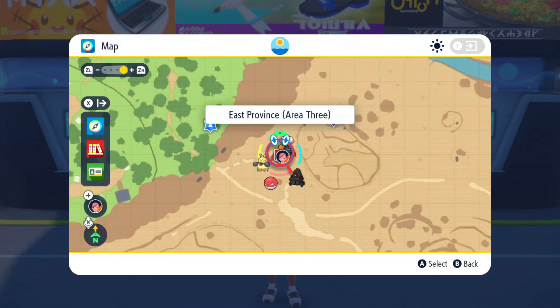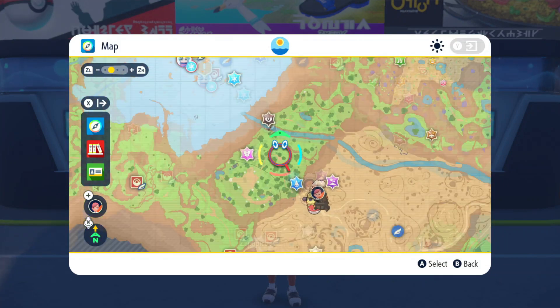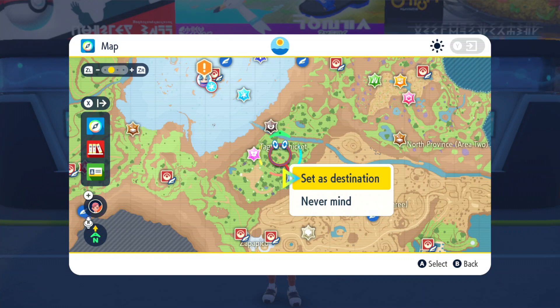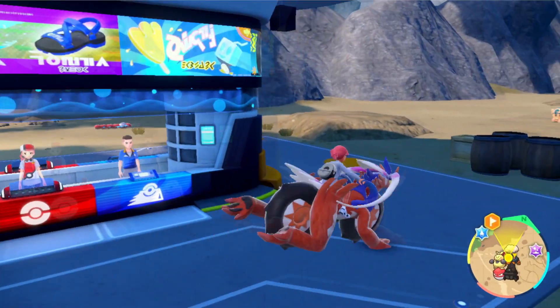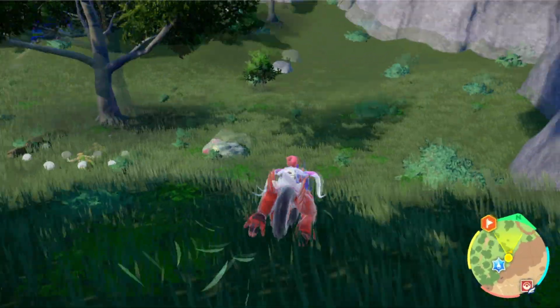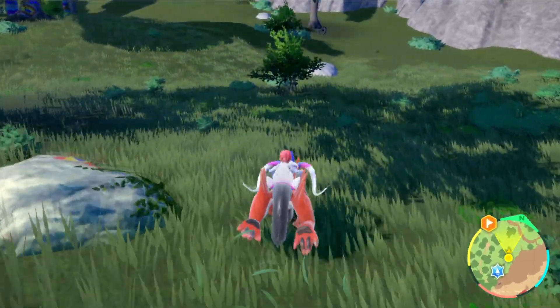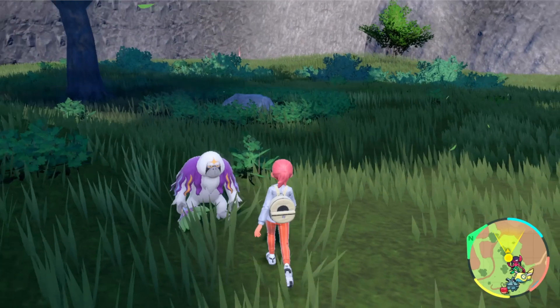You're going to want to go ahead and fly on over to the Pokemon Center here in East Province Area 3 and mark anywhere here inside the Tag Tree Thicket. Once you're in, just make your way on over there — it's not far, it's just over the rocks here or through the gate. Once you get into the Tag Tree Thicket, you can find a Ranguru anywhere here, so just roam around and eventually you should be able to find him just like this.